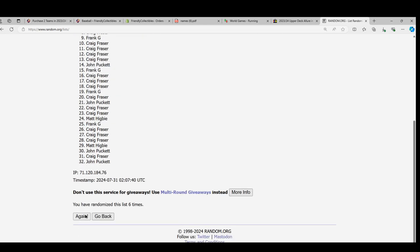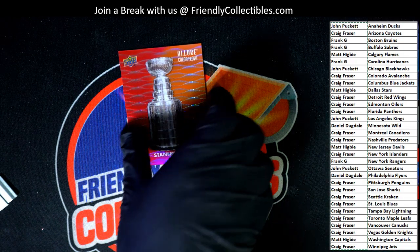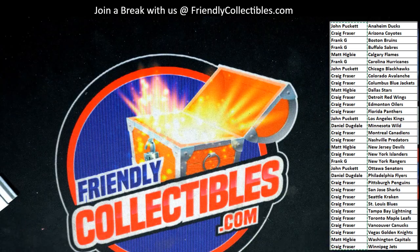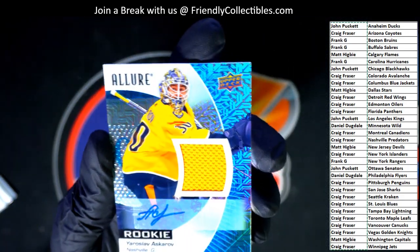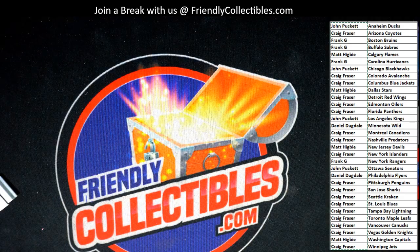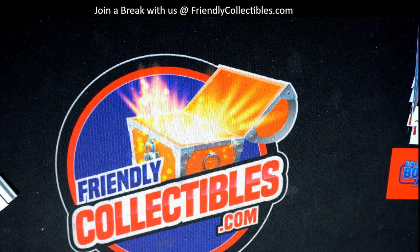Lucky number seven. That is your Stanley Cup Allure Color Flow — congrats. Red Orange. Pretty good break, man. We had some nice things coming out — the patch autograph hit, the Hughes Rookie — a few really nice things coming through in this Allure break. Always looking for that kind of Bedard around every turn.